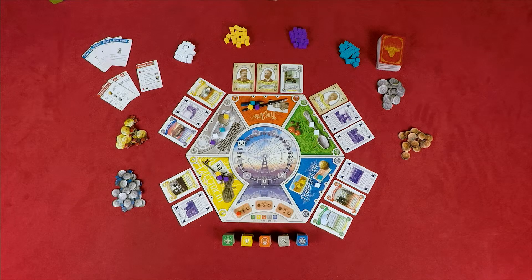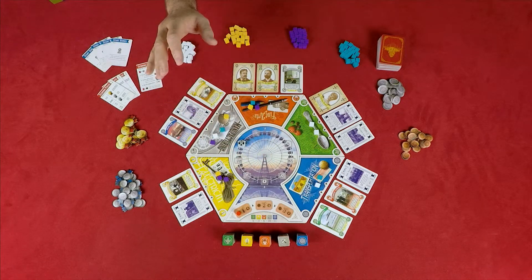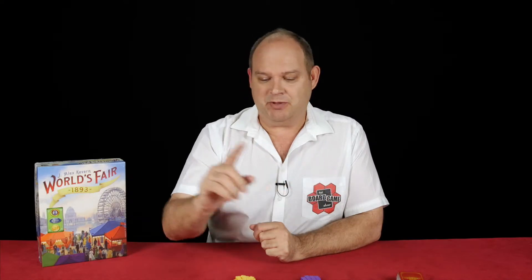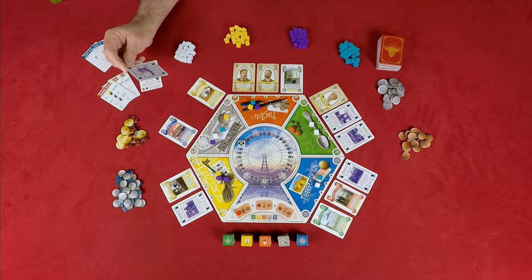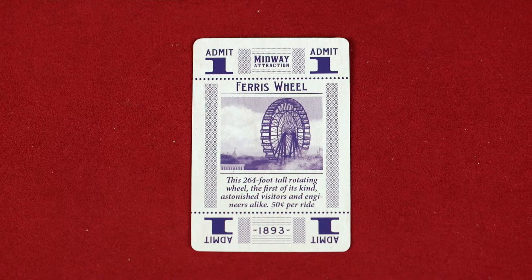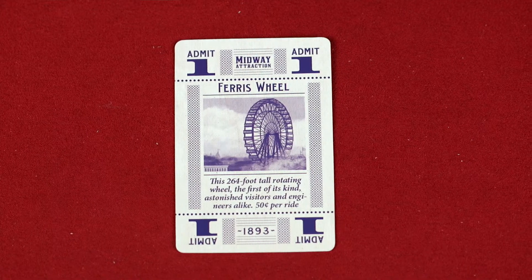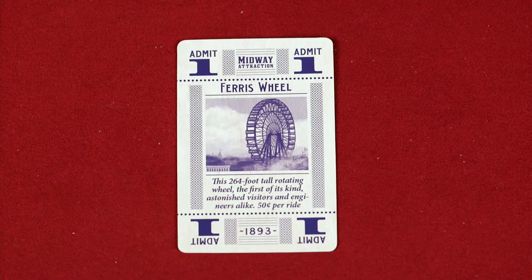World's Fair 1893 is a game based on the International Exhibition that took place in the city of Chicago. The iconic feature of this World Exhibition was the Ferris wheel that stood in the middle of the showgrounds. One of the cards tells us that this 260-foot-tall rotating wheel, the first of its kind, astonished visitors and engineers alike and cost 50 cents per ride.